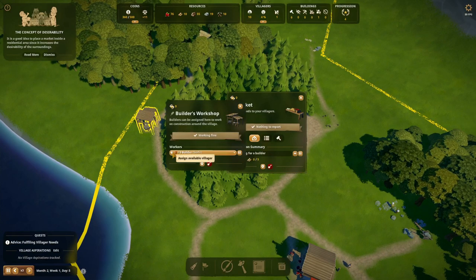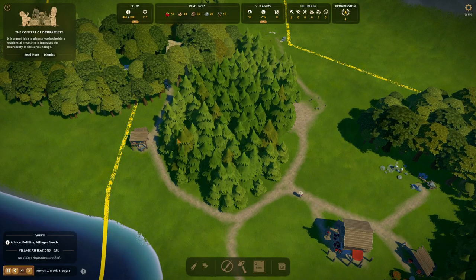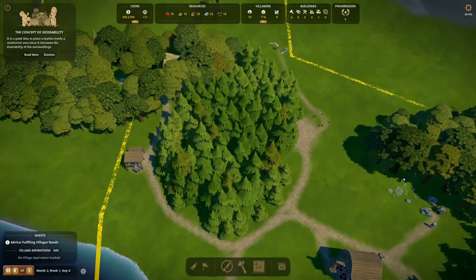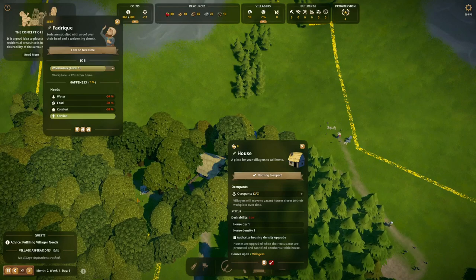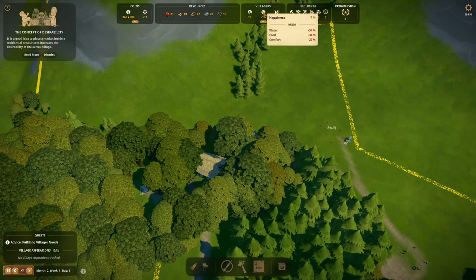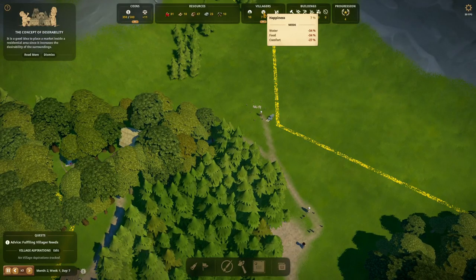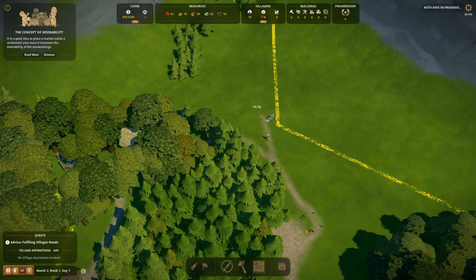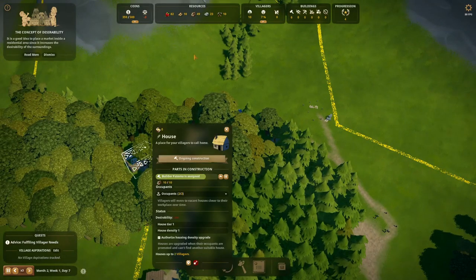With only two builders we have a lot to build — houses, market stall, and well — so I think we might add an extra builder to speed things up. We have one free worker. We can change that worker to be the market stall owner and sell berries soon, but we're not doing that right now. Four out of five houses are needed — there are only two people per house and we have 10 people, so five houses to build. To reach 100% happiness we need to cater to their comfort, food, and water needs, so I don't mind that they're building houses first.